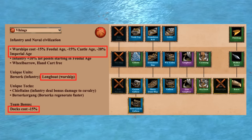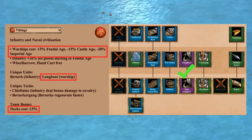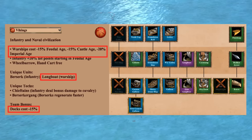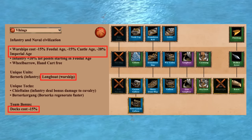Moving on to the navy, this is of course one of their defining features. You have cheaper docks, cheaper warships, and a great alternative to the galley line with their Longboats. And remember, they also get free Wheelbarrow and Handcart — even if early farming is less emphasized on water maps, it still helps your general economy.